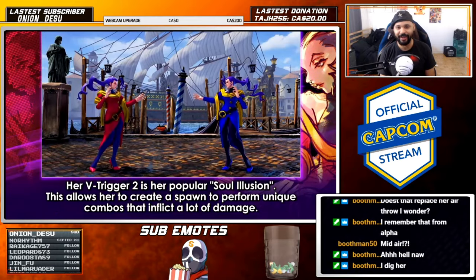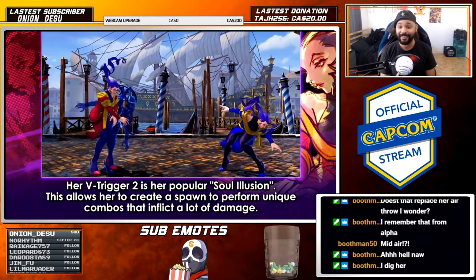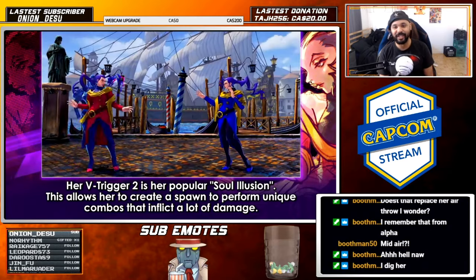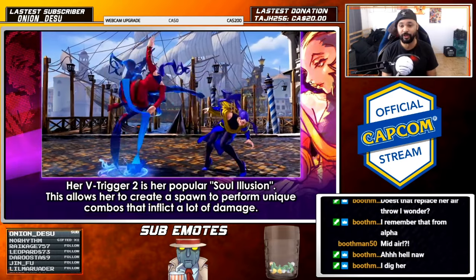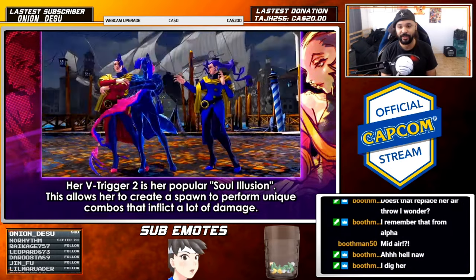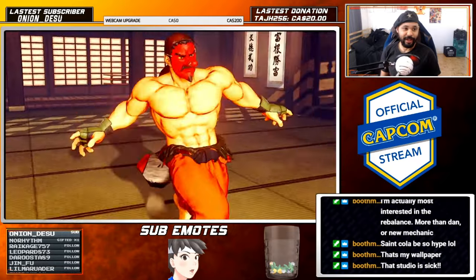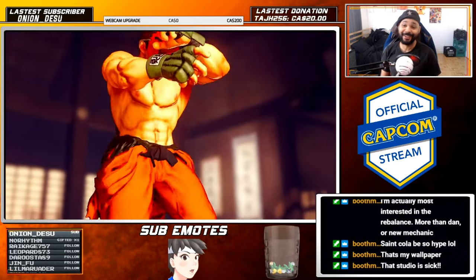She's looking very fine. Oh my god, you got V-ism — well, it's not V-ism, but it's one of Rose's supers where she just doubles all her moves — kind of like Chun-Li's V-trigger 1. But yeah, come on — oh god, he's here, he's finally here.